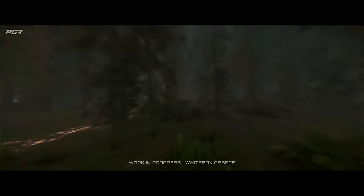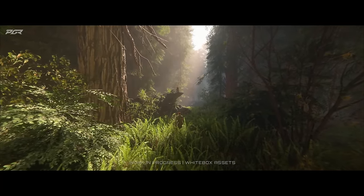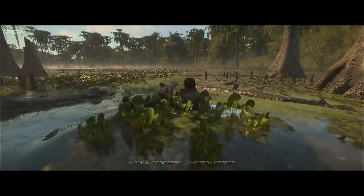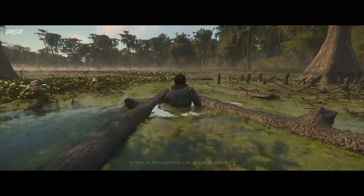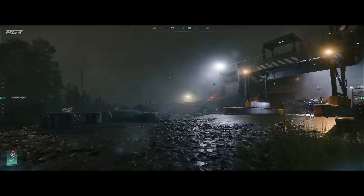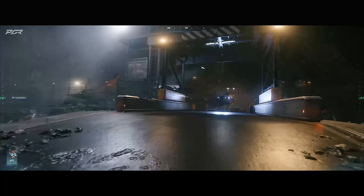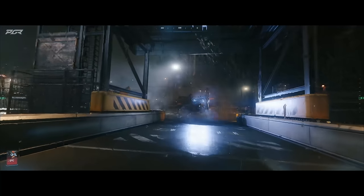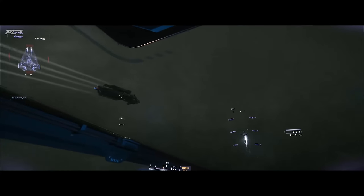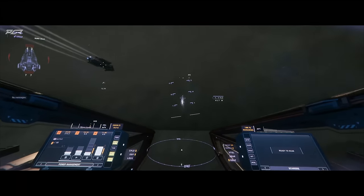They even showed a player walking into a swamp and how the water interacts with them — the logs inside the swamp were reacting to the player. Another great thing was the dynamic weather. It seems like we're going to have weather planet-side, including lightning that could actually damage your ship, which could be very dangerous. Dynamic weather and the biomes were phenomenal in Planet Tech V5.